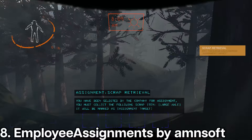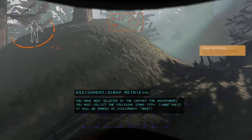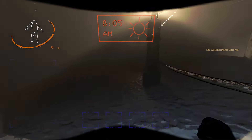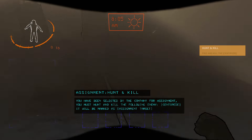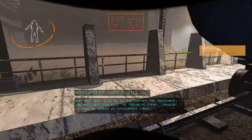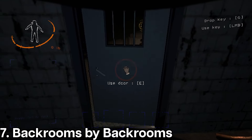Afterwards, we have Employee Assignments by AMNSoft. This mod aims to add personal assignments for each employee which can be completed for some extra cash. This mod can be a great addition to add more tasks to do for larger crews. So far it has 3 different assignment types such as Scrap Retrieval, Hunt and Kill a Monster, and Repairing Broken Valves.